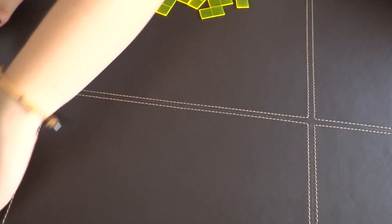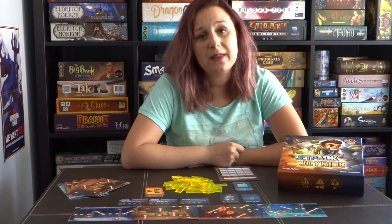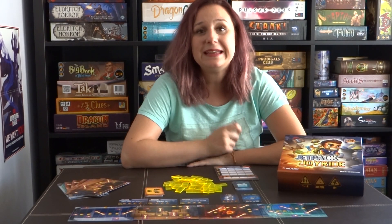Shift the tiles that you have in front of you to your left, so that the player on your left has the same lab as you do. And this is how the game plays — it is a very easy game.